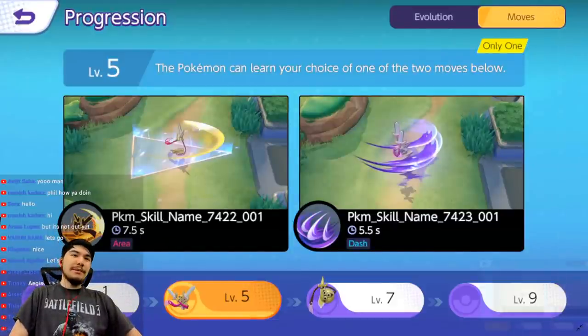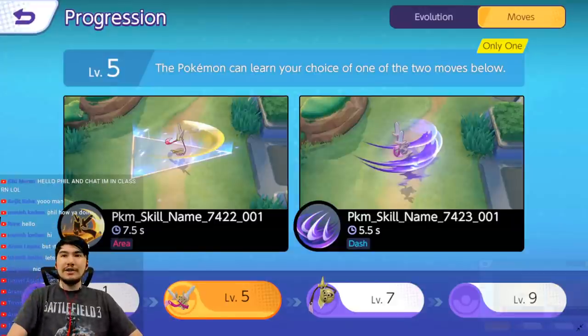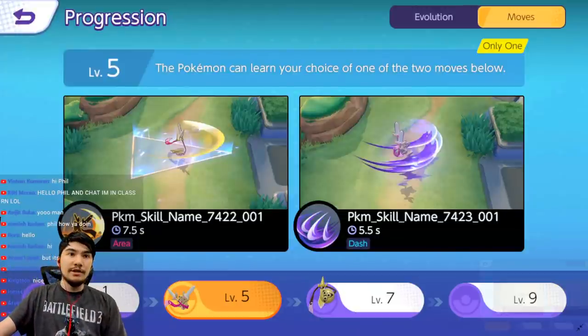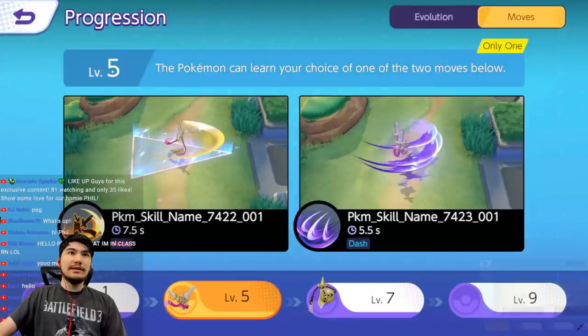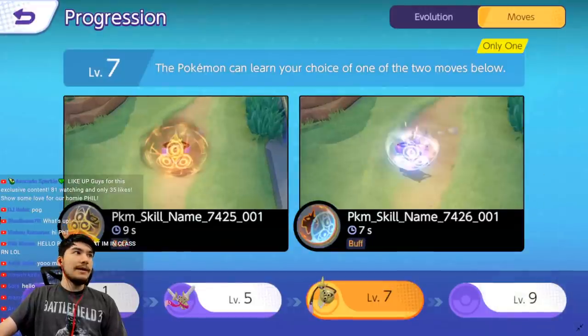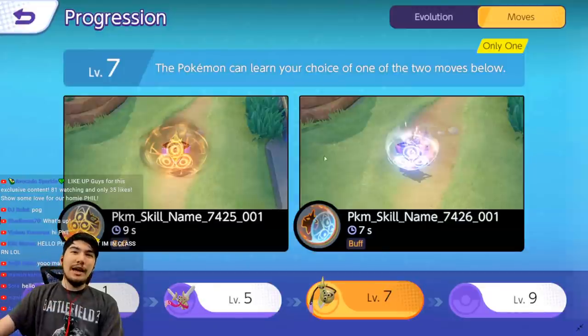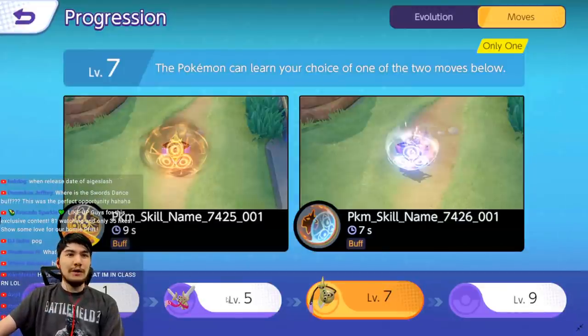Next one up — I'm not sure what that move actually is. I'm gonna guess maybe Slash, I think it could be Slash or Sacred Sword from Dual Blade. It makes a little triangle and it slashes, and then the other move looks like Shadow Claw because it looks like Dragon Claw but just Ghost type. So I'm gonna call this probably Slash and Shadow Claw that you choose between at level five. Then at level seven you have to choose between what's probably King Shield and maybe Protect — they both look like defensive moves.